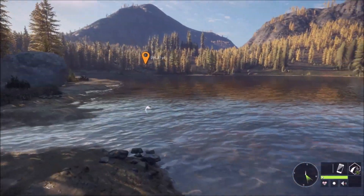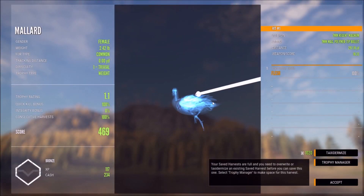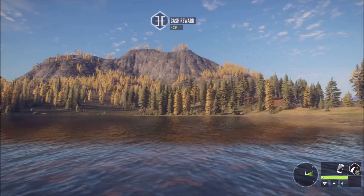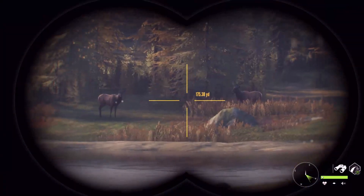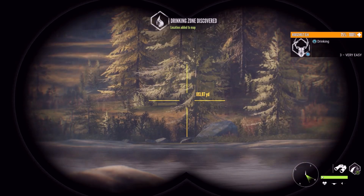It is definitely our lucky day today - I cannot believe we just found our duck at 297 yards out. That's an extra 234 cash but I'll take it. We have two blacktail there and about five elk over there with a couple of bulls. Oh look at that - got our need zone back.